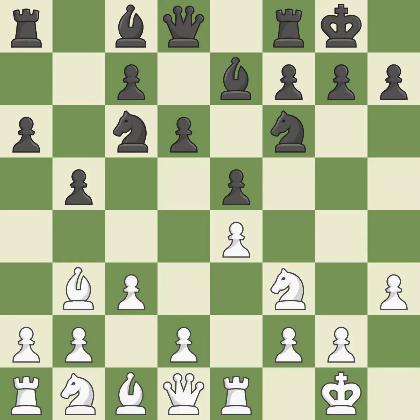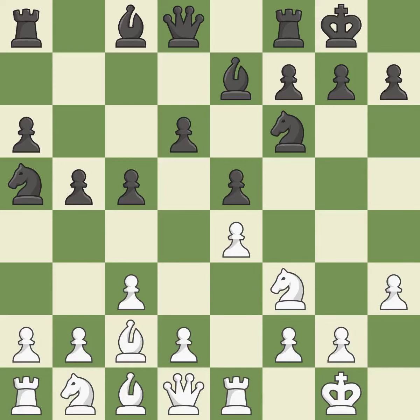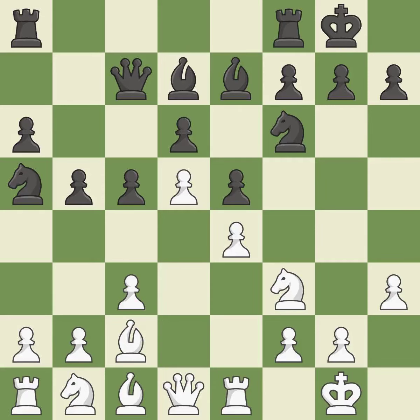Castling gets the king out of the center and activates the rook. h3 prevents black from developing the light-squared bishop to g4, which would pin the knight and make it hard for white to play d4. Na5 attacks the bishop and allows black to play the c5 pawn push. Bc2 retreats the bishop and supports the e4 pawn. On the queenside, c5 occupies space and has influence over d4. d4 takes space in the center, attacks the e5 and c5 pawns, and allows the dark-squared bishop to develop. Qc7 develops the queen, protects the c5 and d6 pawns, and opens up the d8 square — the rooks can see each other now, allowing them to provide mutual defense.